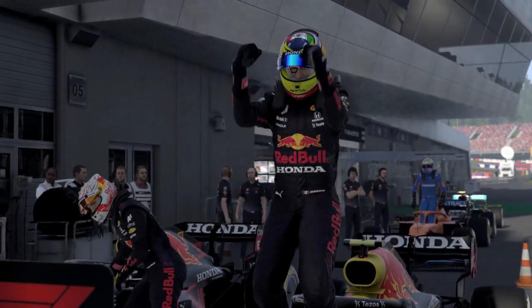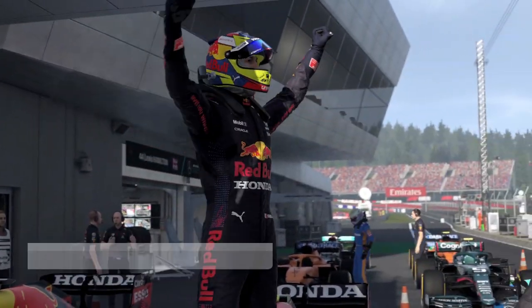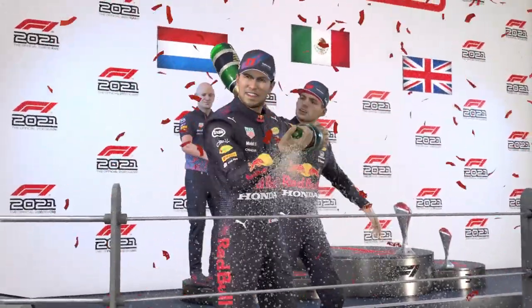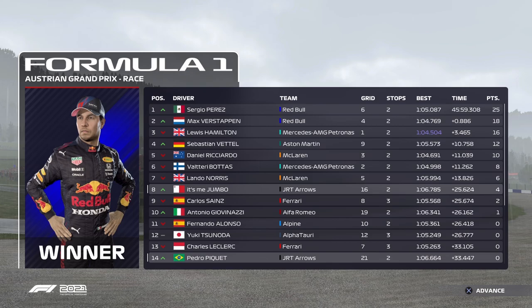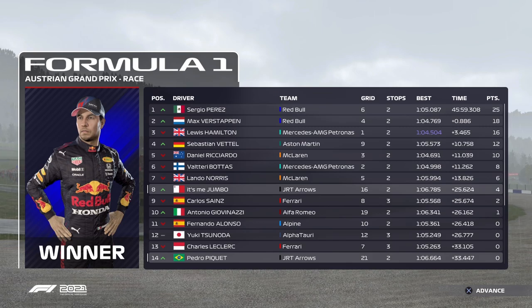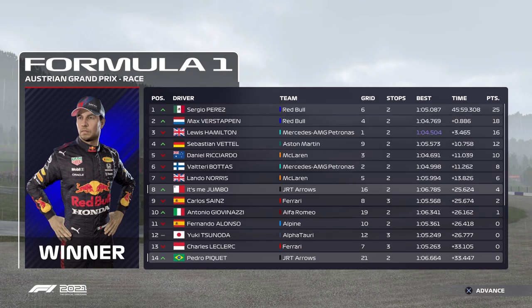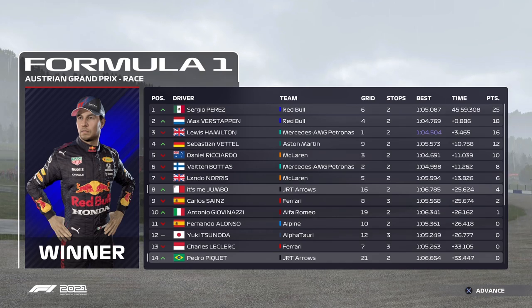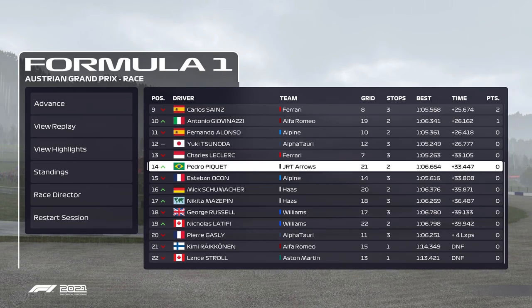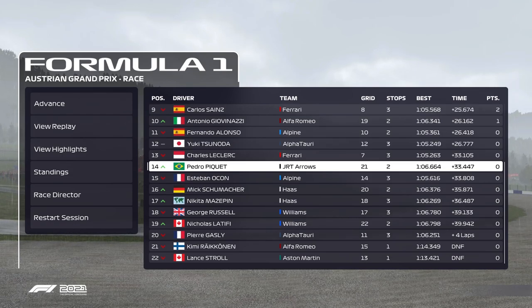We should get four points if I've done the maths correctly — a lot of points for us — as Antonio Giovinazzi gets driver of the day. Sergio Perez wins with the new victory animation, which I quite like. On the podium with him is Max and Lewis — actually quite a normal podium after a crazy race. Vettel got fourth in the end. Ricciardo fifth, Valtteri sixth, Lando seventh, us eighth — that is a great result. I was not expecting that going into this weekend. Sainz ninth — five one-hundredths of a second behind us. Giovinazzi tenth. Fernando Alonso, who was leading, only finished 11th. Our teammate got 14th from 21st — a great result in the end. Eighth and 14th, I'll take that. We had three DNFs.